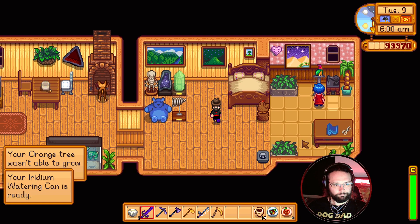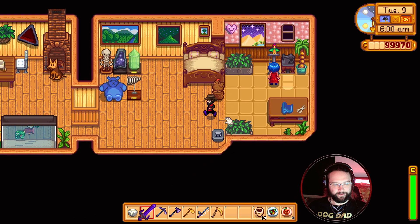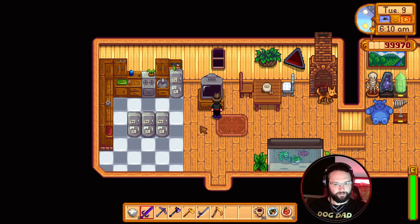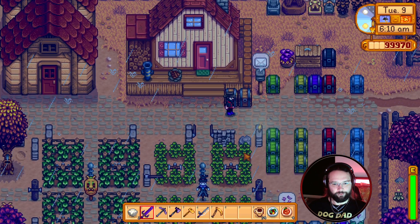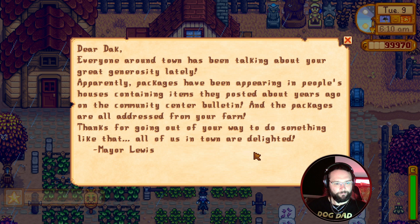I think maybe it's iridium sprinkler watering candy. Iridium watering candy is ready. Fortune teller - spirits are happy today. It's going to be cloudy. I'm nearly on a hundred grand, I've only just realised. Reach a five heart friend with ten people. Everybody around the town has been talking about your great generosity lately. Apparently packages have been appearing in people's houses containing items they posted about years ago on the community centre bulletin. All the packages are addressed from your farm. Thanks for going out of your way to do something like that.